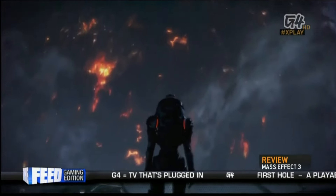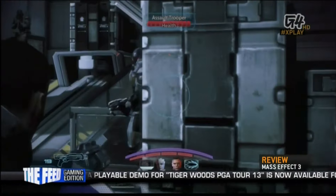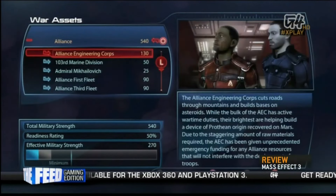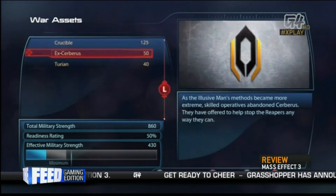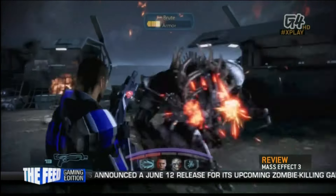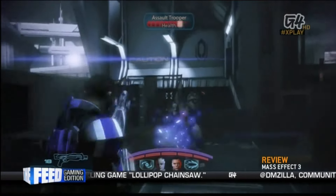There's nothing hunky-dory about this war, and every step of the way you're reminded of this impending apocalyptic doom. That's the way it should be, because each victory, no matter how small, becomes that much sweeter. The Galaxy at War terminal gauges your progress as you accomplish a variety of tasks to prepare everyone for the final fight. These tasks include everything from scanning systems for war assets, going on rescue missions, or completing the main story missions, among other things. If you're a completionist, you should be able to achieve a high enough preparedness rating in one single player playthrough.